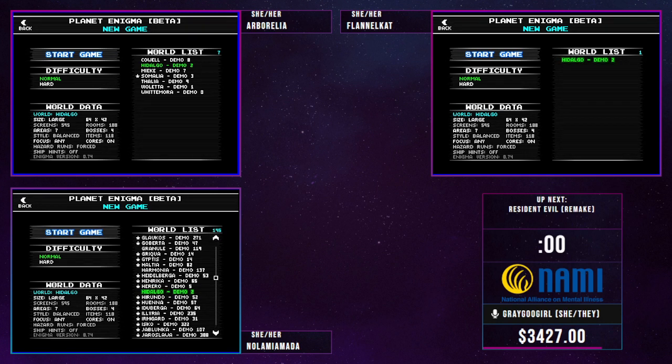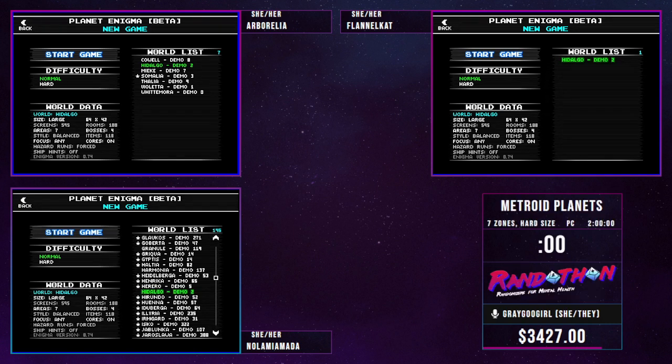It is a completely random Metroid 1 style world with some extra things tossed into it. Since our lovely runners cannot talk to you during this race because we'll be racing, we have the lovely grey goo girl doing commentary for us. We're going to get counted down and then it's all underway, and I trust you all will do an amazing job.